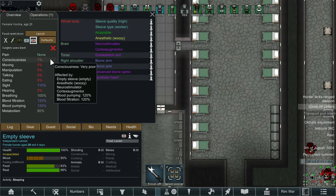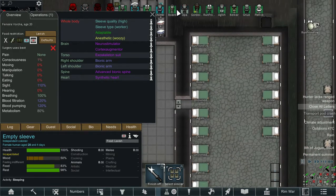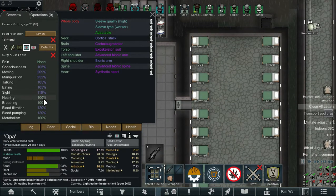Consciousness affects all of the other stats pretty much. They're going to be faster at moving, manipulation, better at talking, eating, all of those good things. Other than hearing, breathing, and sight. It looks like it does affect eating. So it's just these stats: consciousness, moving, manipulation, talking, eating - the top 5. That's really good but also affects their day-to-day work like building and stuff.